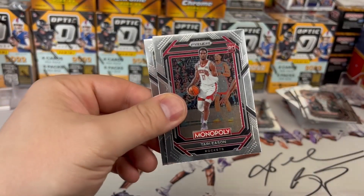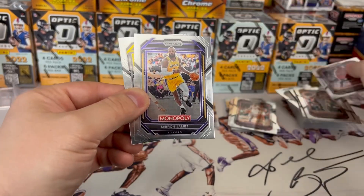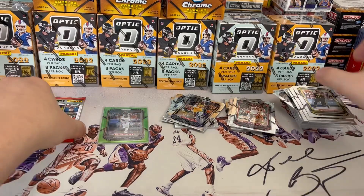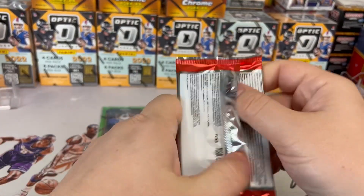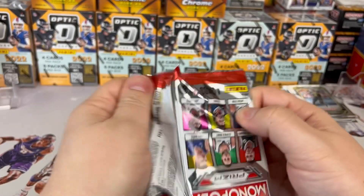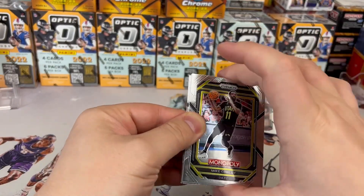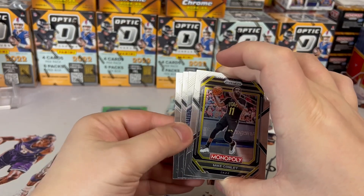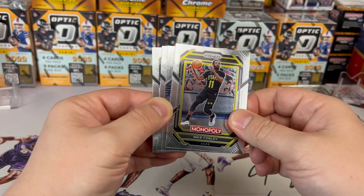Doesn't look good. We got Terry Eason, Seyi Ajekum, LeBron again — any LeBron is good — and Mike Conley. Last pack of this break. After this you will see the two winners, and then just email me at Reddy's Cards or hit me up on Instagram and I will go ahead and get the giveaway prize to you.